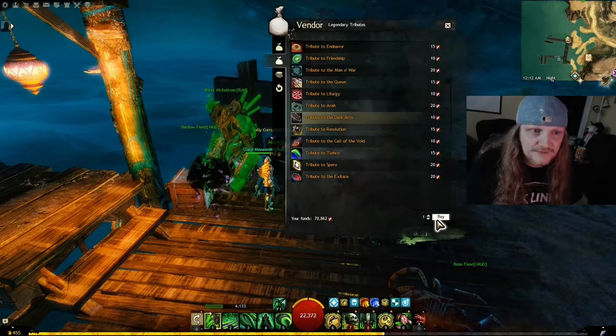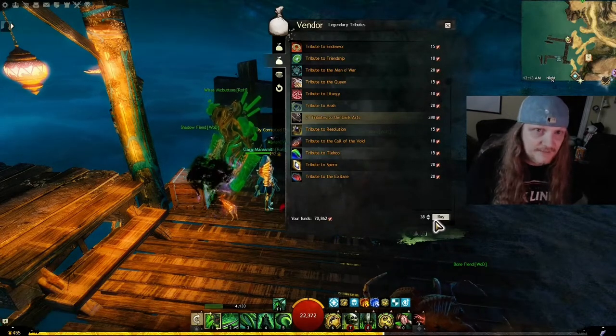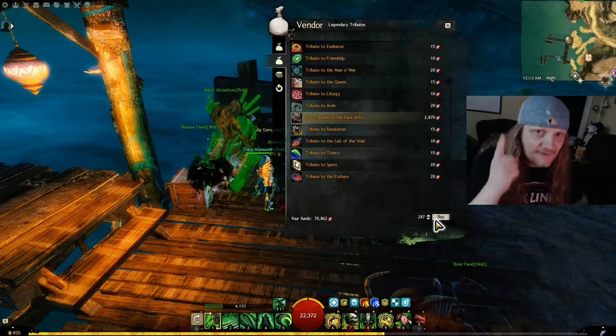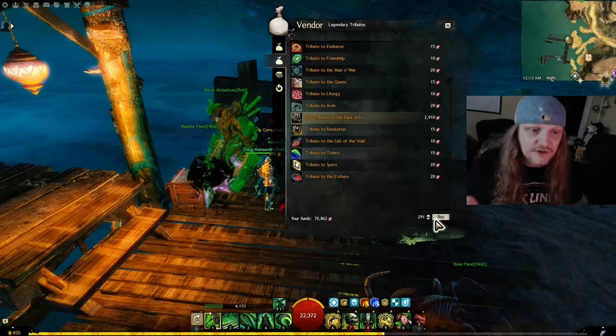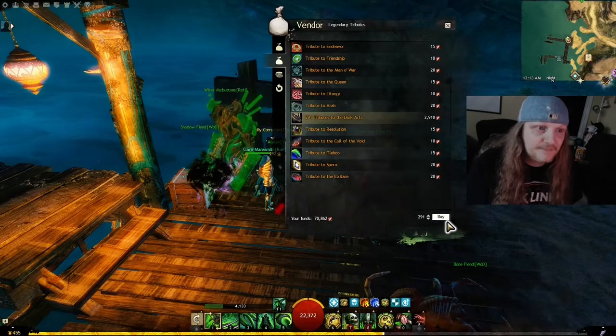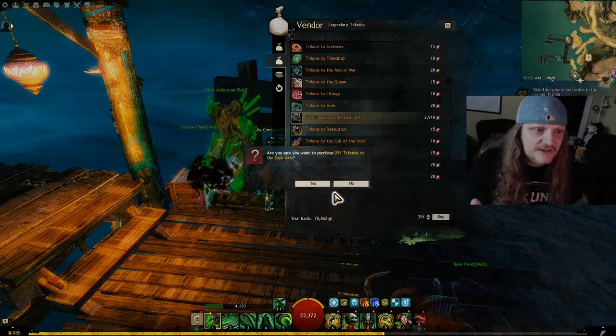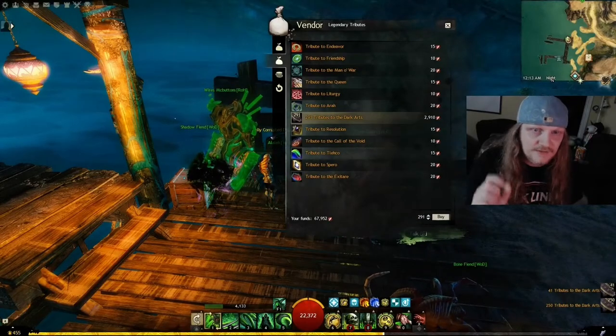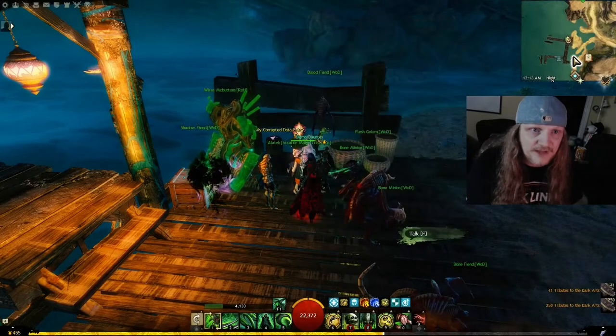I'm going to buy 291 of them though, because I like to have one extra as a memento. So that's 2,910 Volatile Magic — easy peasy, it's not going to hurt me that much. Find the currency that works best for you, go to one of the Living World maps, and get it.